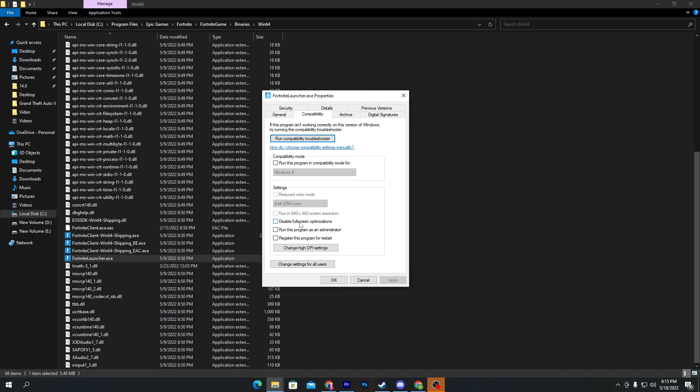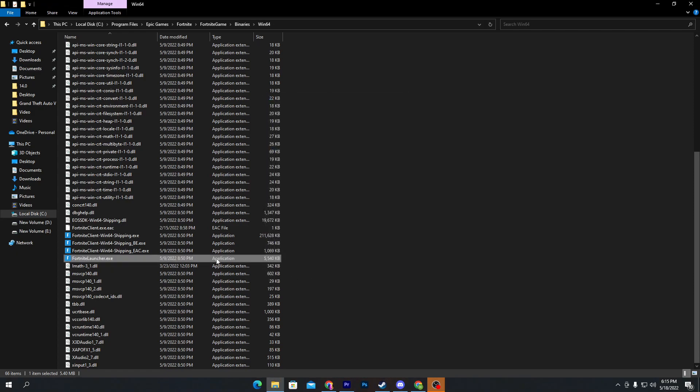Check the box for 'Disable Full Screen Optimization', which we also did in the registry file. Then check the 'Change High DPI' option, click OK, hit Apply, and click OK again. Do the same steps with all the other files in this directory. Once done, copy this address or close out.